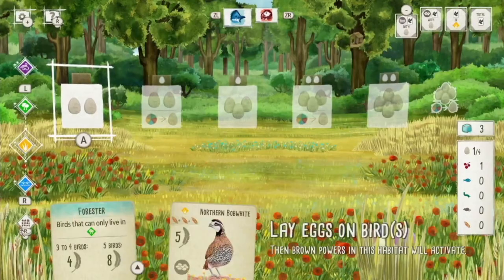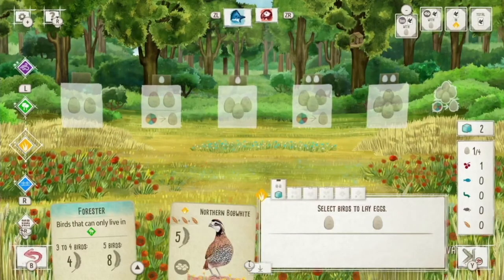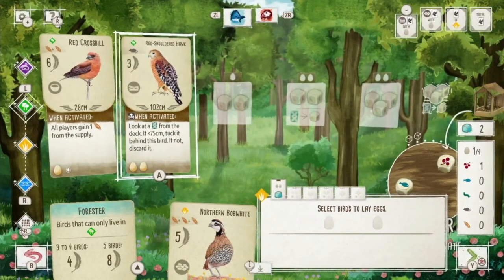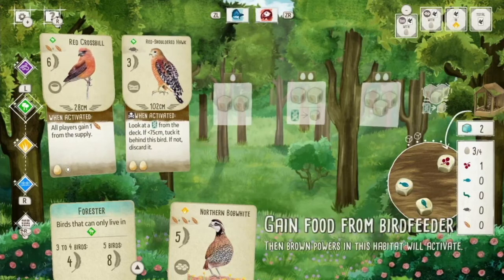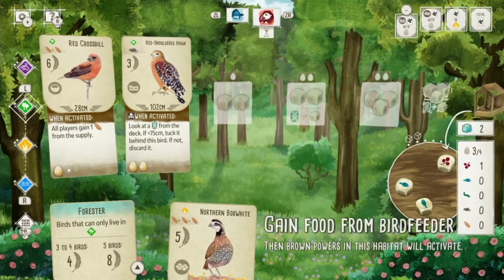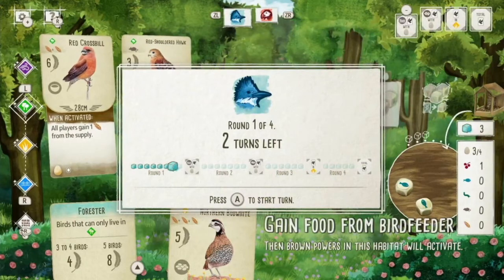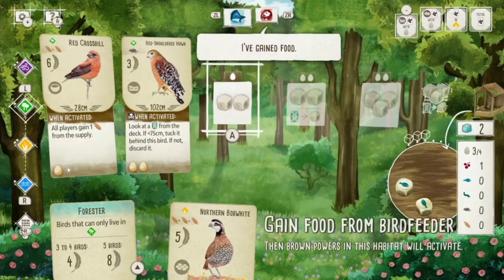What I needed to do was get a bird with that nest type and get eggs on it. I press minus to confirm: birds of that type with eggs. So I lay eggs and select the Red-shouldered Hawk — press Y. Now if I check the goal we're tied one-to-one, which means we'll split that bonus at the end of the round.